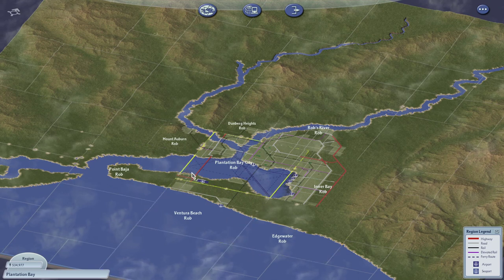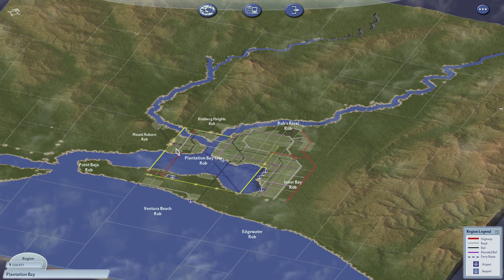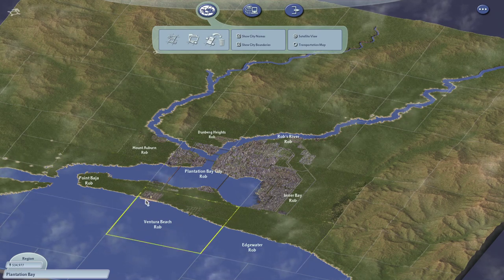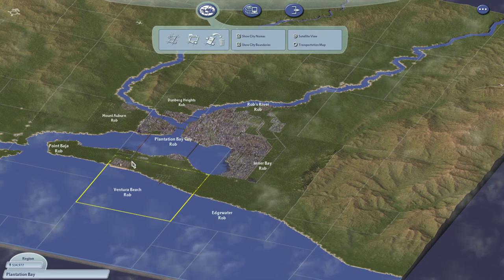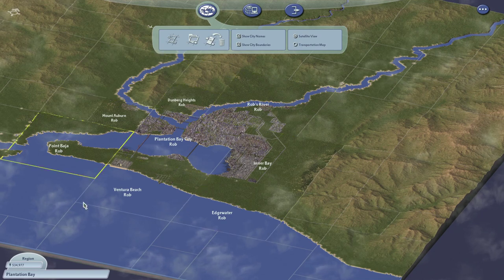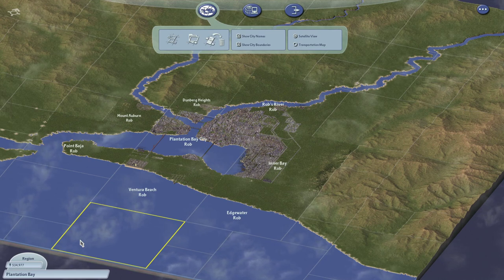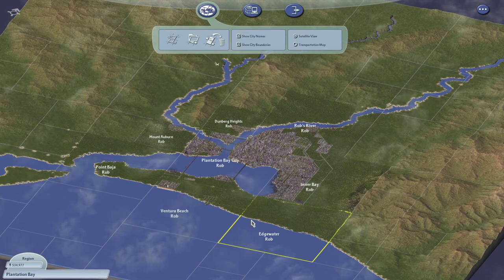The highway network connection will get more people moving into Plantation Bay City. So that's Ventura Beach — let's look at the satellite view. That's the beginnings of Ventura Beach with its casino and long boardwalk beach type thing. It will extend further along that area as well, and we will get that industry to grow for sure. Regional population 534. Next episode we'll really focus on this. If you have naming suggestions, please submit them in the comments. If you enjoyed the video, press the thumbs up button and subscribe to my channel. Thank you very much for watching — see you next time, ciao.